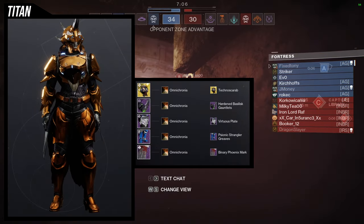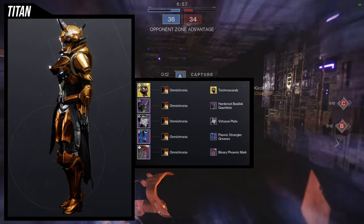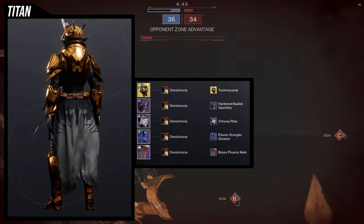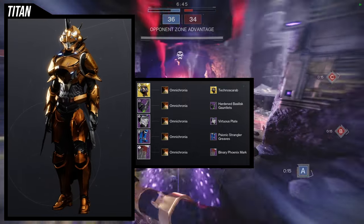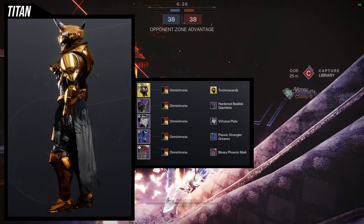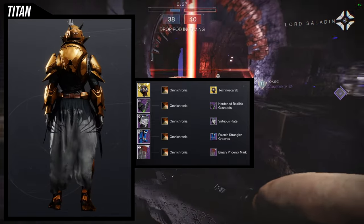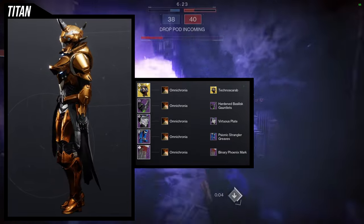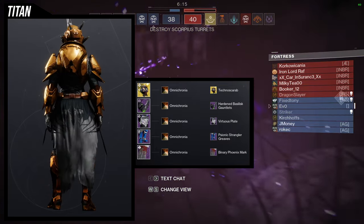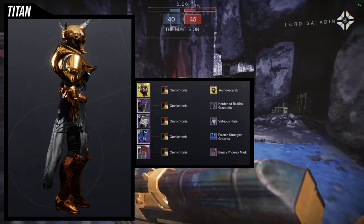As for the first example set, you'll notice the arms, the chest piece, and the boots are all season pass armor sets. Hardened Basilisk was from Season of the Seraph, Virtuous Plate was from Season of Dawn, and Psionic Strangler was from Season of the Risen. So I unfortunately used way too many season pass ornament pieces. The Binary Phoenix is the only one that's not — that's from Crucible and you can get it right now. For the shader, Omnichrona — because Psionic Strangler Greaves takes the off color and Omnichrona just combines everything into one. My whole theme here was armor: Hardened Basilisk for the armor with pointy bits, Virtuous Plate for something bulky at the back with some lights, and Psionic Strangler for the armor feel.